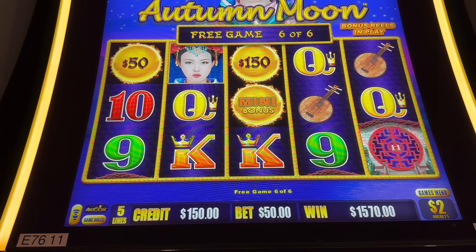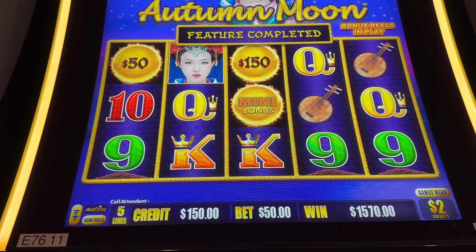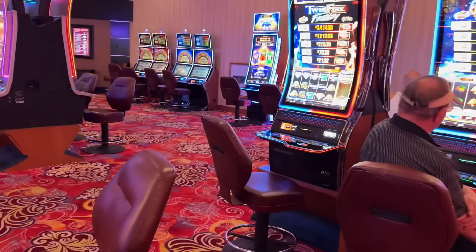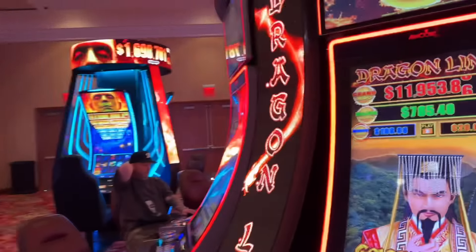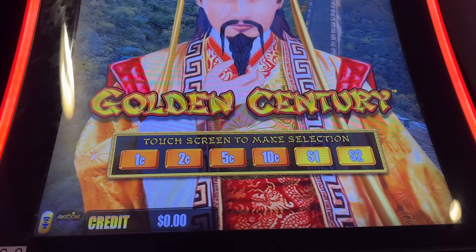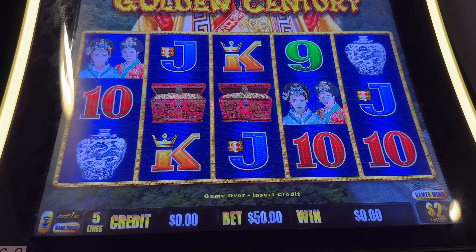Three — not enough. All right guys, let's go try that other one one more time. All right, try this one one more time. Since we're on the board, we can take an extra $200 and we'll get it.